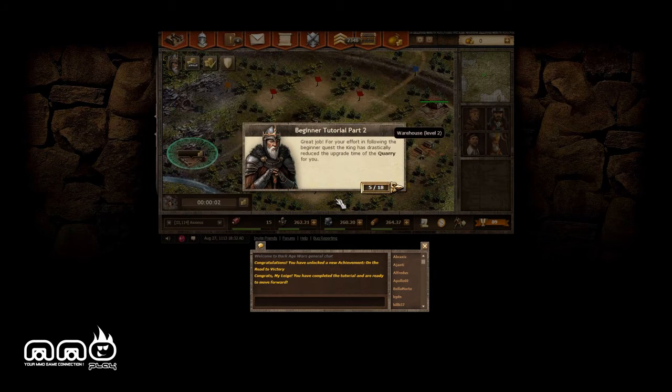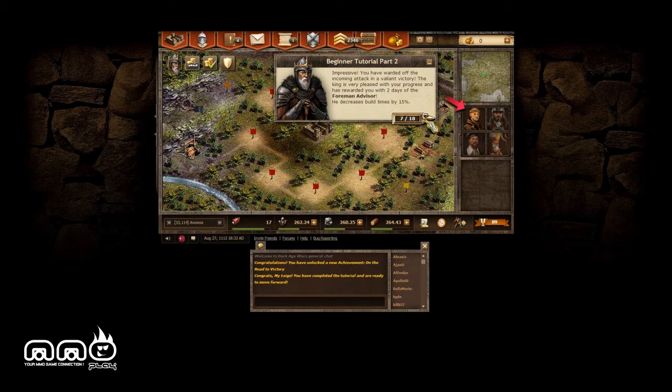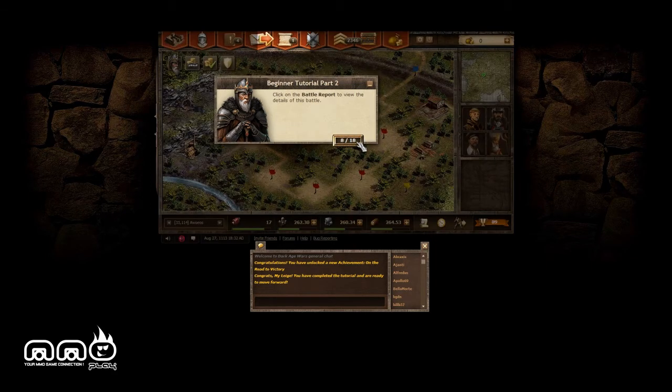It's really the basics of this kind of genre — we see it all the time. Right off the bat they show you how to upgrade resource generation. You ward off an incoming attack in a valiant victory and the king rewards you with two days of reduced build times — pretty cool reward.